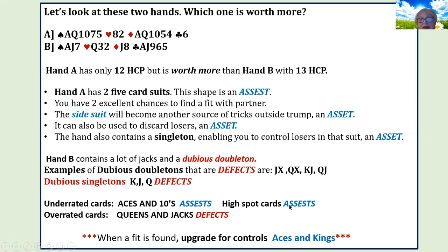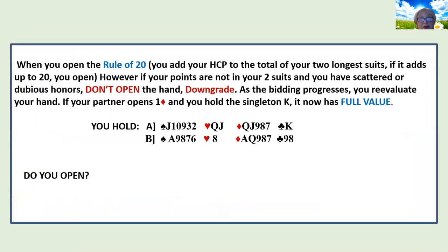What are high spot cards? Tens, nines, and eights. If you're rich in high spot cards, you can upgrade your hand. And the most important thing is when a fit is found — then for sure you can upgrade when you have good controls. Good controls are aces and kings, and sometimes if your partner has bid a suit, your singleton king in that suit isn't so bad anymore.